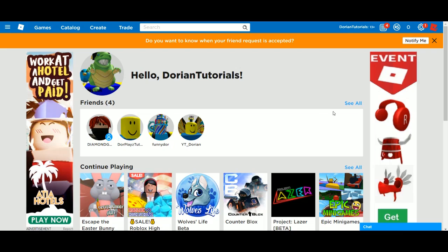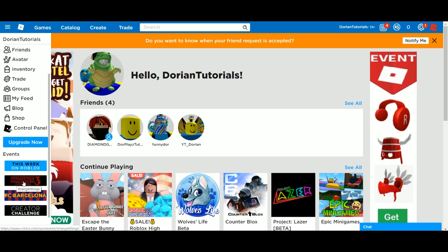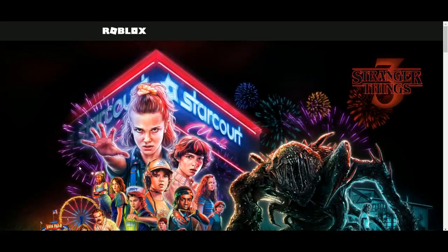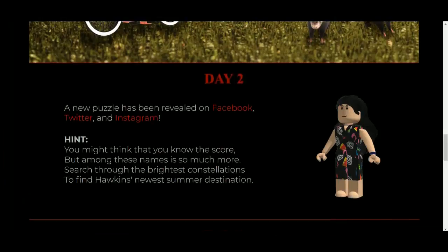Welcome to another tutorial. Today I'm going to do a tutorial about the Stranger Things event. First, if your account is bigger than 38 days old, you can go here and click 'This Week on Roblox.' There are Stranger Things items — click on it and there are four days.